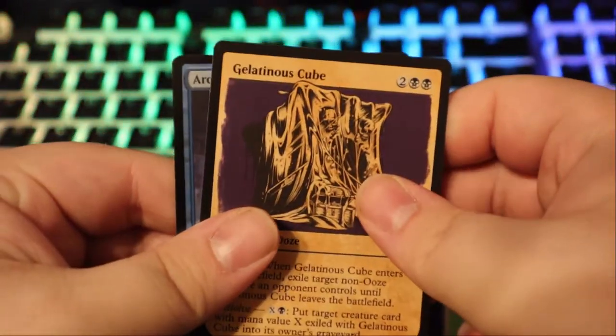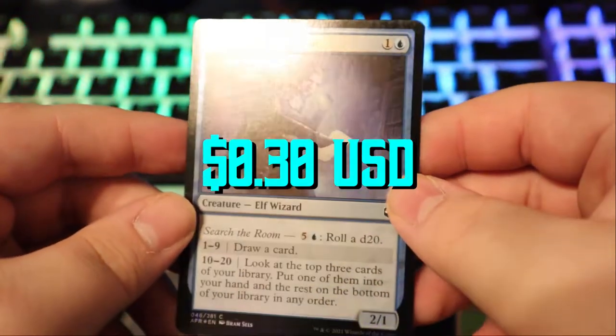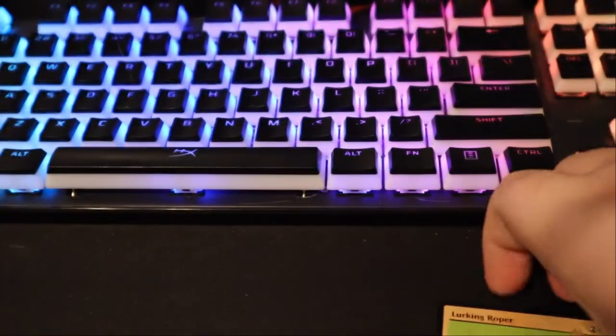We got the classic Gelatinous Cube — every adventurer's nightmare. And then we have a foil Arcane Investigator, elf wizard — really cool. That's three more cards to give sleeves. I feel like I sleeve more cards during Magic than I do during Pokemon openings, could be wrong though. I guess the cards I'll be pricing are the ones I put sleeves on. I'm still not quite privy to how Magic works in terms of pricing.